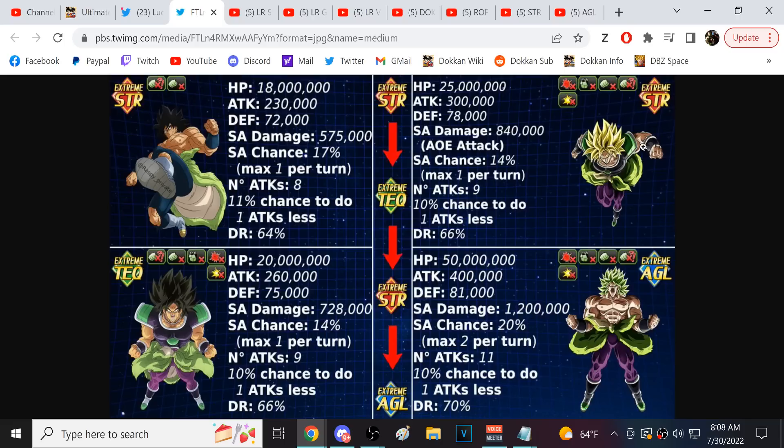When building for the Broly fight, you want to focus on two typings: AGL, to potentially survive his AOE phase, and TEQ, which I think is more important. If you have powerful TEQ characters like the LR Gods, you'll be able to eat super attacks from AGL Broly. Not only does he do 1.2 million damage supers, he often does two per turn — and he has 50 million HP on top of that. He is a nightmare.